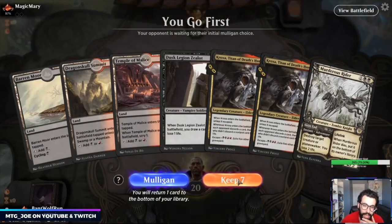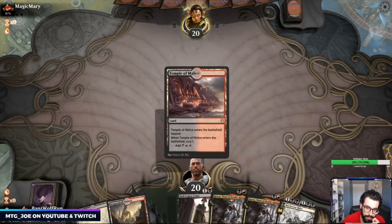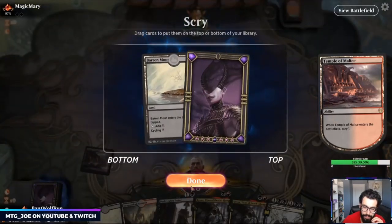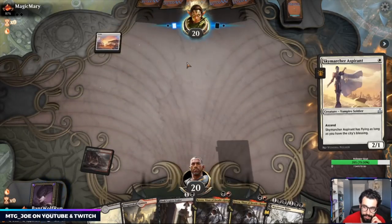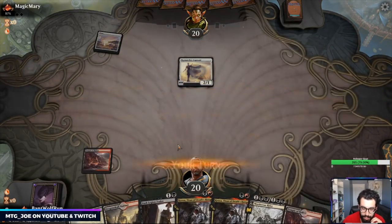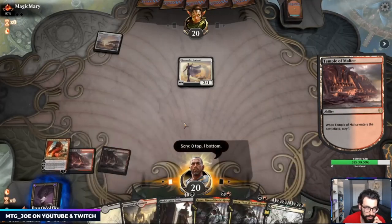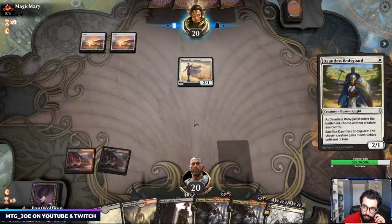Playing first. This hand seems fine — actually a little awkward, but I think we still keep and try to scry into an untapped land. We can't play one of these on turn two. This is mono-white aggro — could be Vampires actually. So I'm going to cycle this Barren Moor, looking for some removal. Okay, this could be White Weenies then.